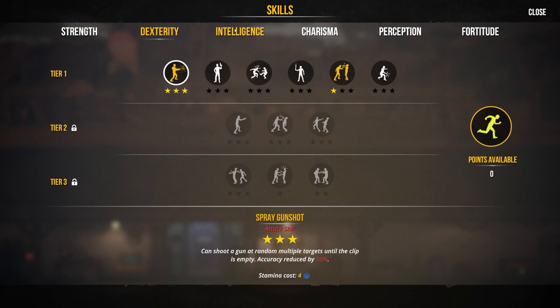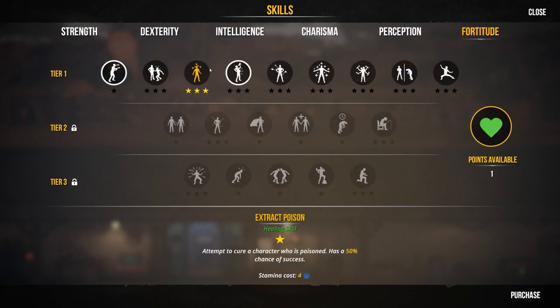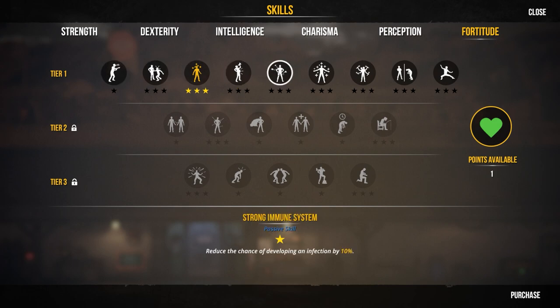Lisa has skill points available in fortitude. Options include healing skill, iron stomach, immune system, extract poison, and pain suppression. Iron stomach is a solid all-round pick. Looking at combat skills - 10% more damage, one-armed attacks, pain resistance training. Going with iron stomach.